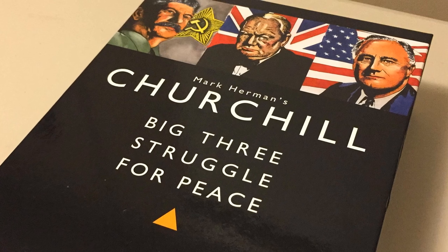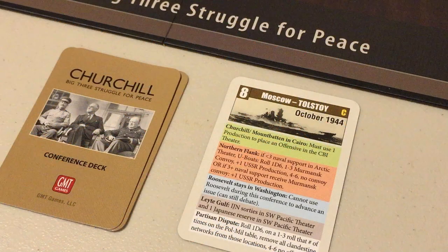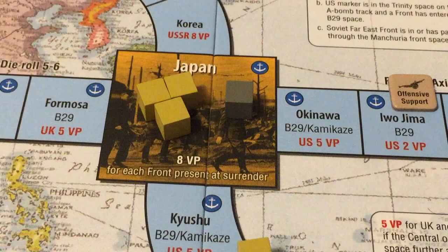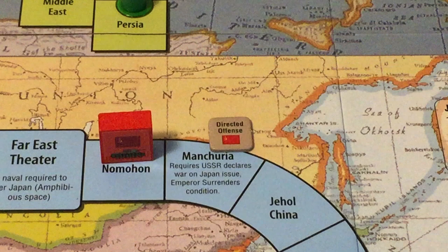Stalin and, of course, Winston Churchill. The game has players competing against each other for victory points, but also requires each player to cooperate with the others. A player that accumulates an inordinate amount of victory points may lose the game by driving the other two powers into an alliance against him.